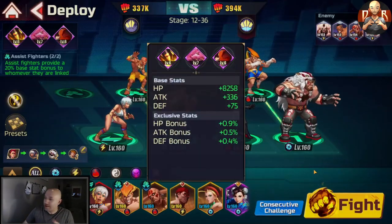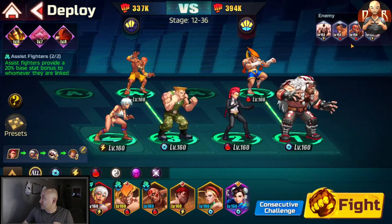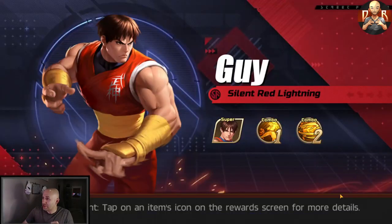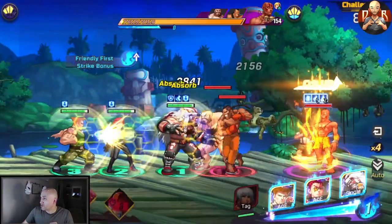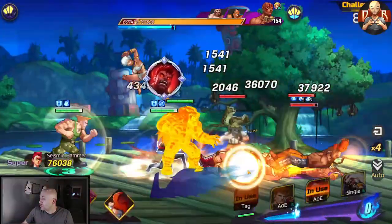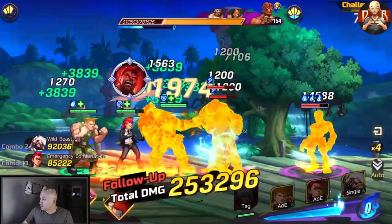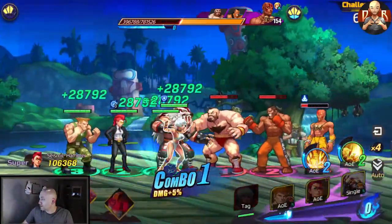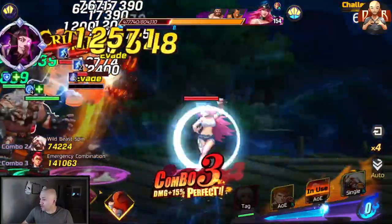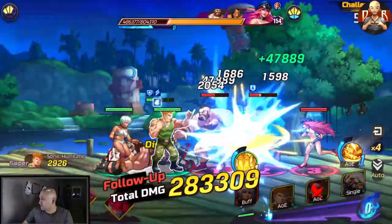We've got Zangief, DJ, Dalsim and Poison. Dalsim is definitely going to have to be the one to go out first, so I'm going to do Viper here instead of Guile. They're definitely going to start with yoga flame - I was going to say yoga flame first, you don't want to get caught in that. There we go, that should take out what I need. Poison - yeah, Poison is going to be the next person to be used.